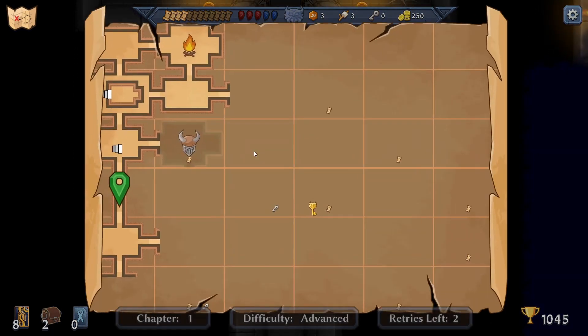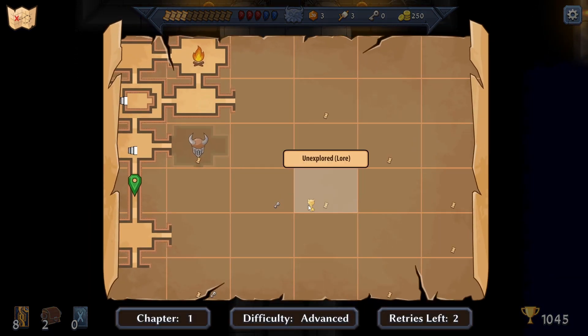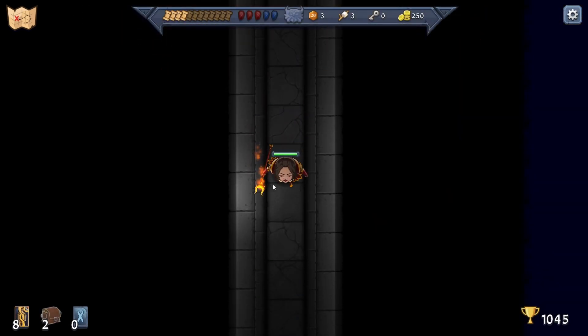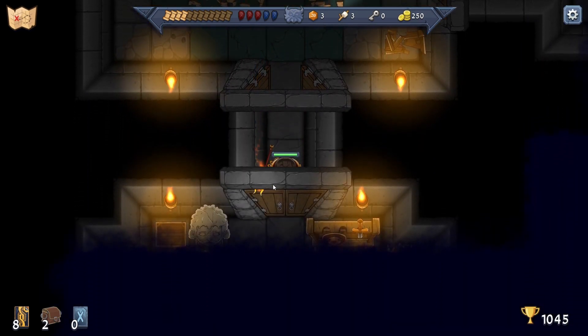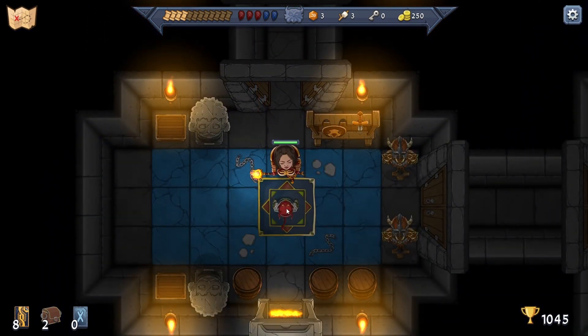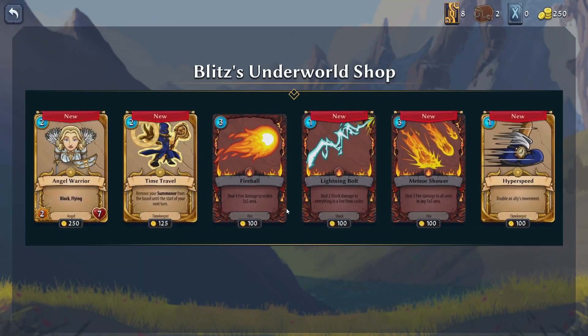Let's head back down - there's a golden key. Did we get a golden key? I think we just got a standard key. Blitz Underworld Shop - we've got 250 gold. Block Flying.